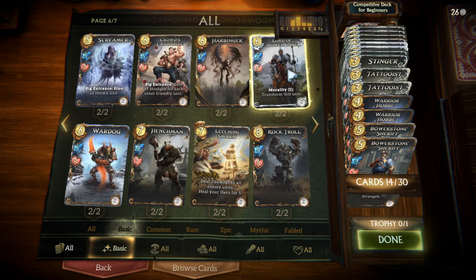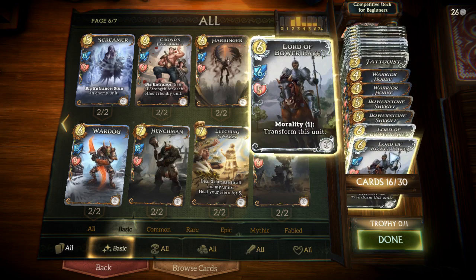Lord of Bower Lake is a really strong basic 6-cost unit — a 6/5 with morality. Morality means that for its effect to trigger you need to have completed one quest already. It has a good and an evil form depending on which quest you've completed. The good version stays 6/5 but gives all adjacent units +1/+1 when summoned. The evil version doesn't give buffs to other creatures but comes into play as an 8/7 instead — just a bigger body. Either way it's a really solid card that I would definitely recommend any new player to include.